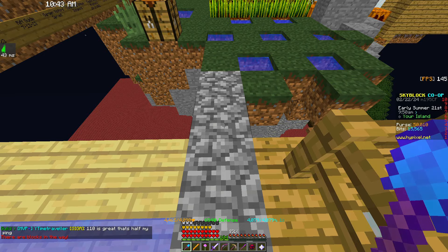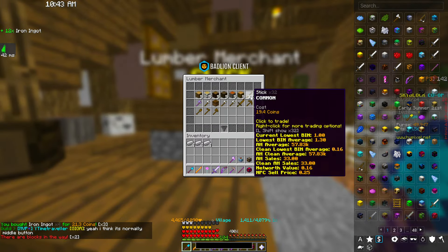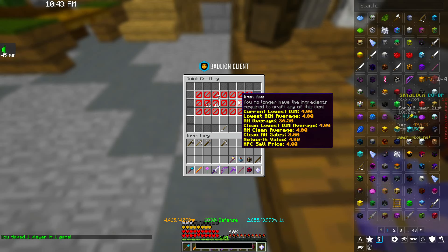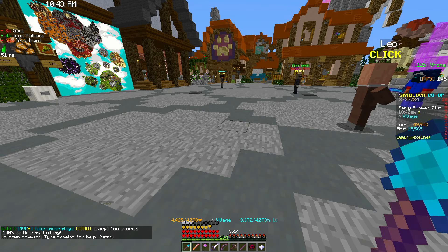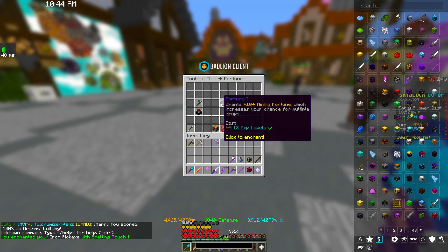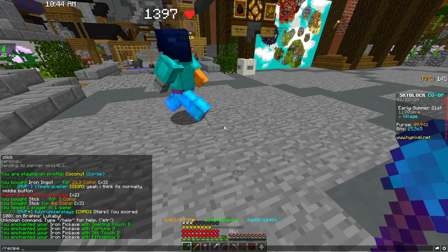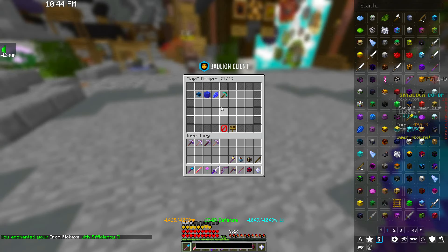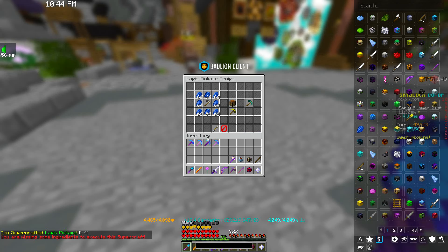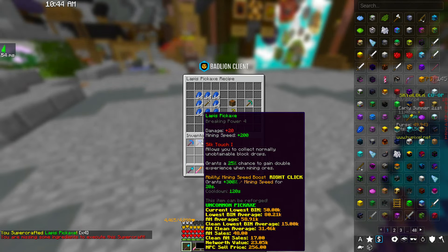As far as quick crafting goes with special recipes — take for example iron pickaxes into lapis pickaxes. We can go to our quick crafting and craft all of these pickaxes into iron pickaxes, and you can see our options disappear as we go along. If we enchant each pickaxe with something different — smelting touch on this one, fortune one on this one, silk touch on this one, efficiency on that one — and then look up the recipe for a lapis pickaxe, it costs eight stacks of lapis and an iron pickaxe. Click it again and again and they're all lapis pickaxes now.